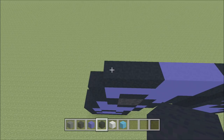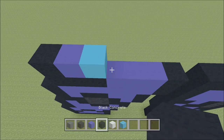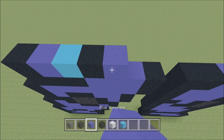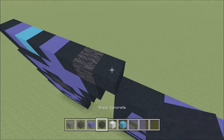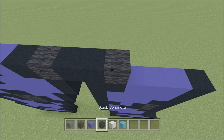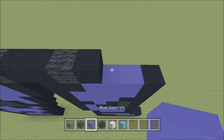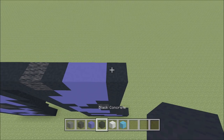Build up here on the left above this black with a black. To the right of it, add a blue, light blue, black, blue, black, wool, two black: 1, 2, and then a wool, and then a black, two blue: 1 and 2, and then a black. Go ahead and build up here on the right above this black with a black. To the left of it, add a blue, and then a black, wool, black, two blue: 1 and 2, a black, wool, black, light blue, three black: 1, 2, 3.